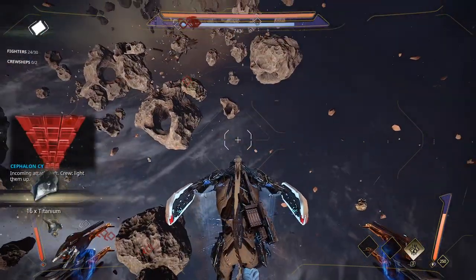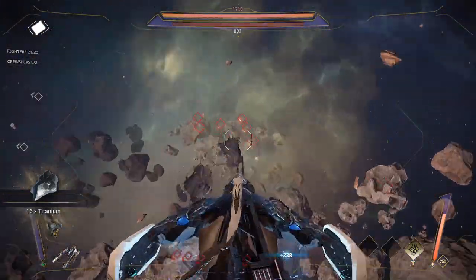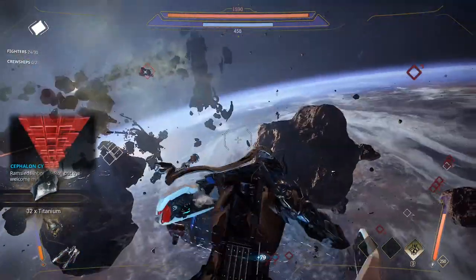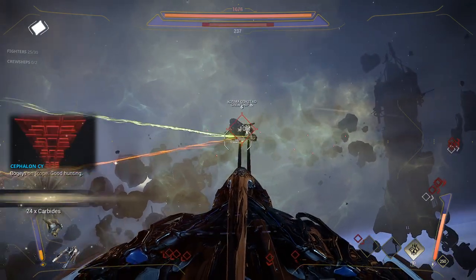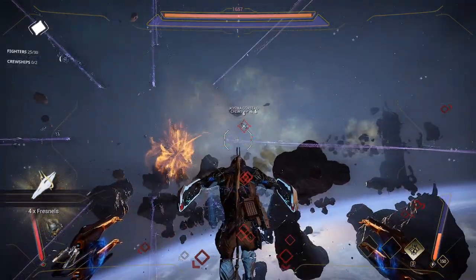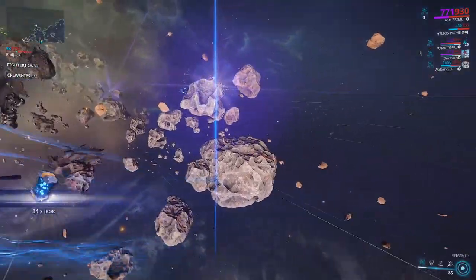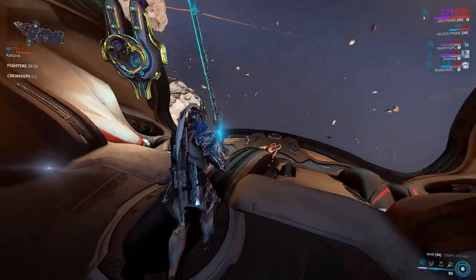Railjacks have multiple skills, and these skills are Railjack-based — so whoever's Railjack you jump on, that's what skills you get. To kill crew ships, you have to board them to destroy them. Currently I'm shooting out their engines — the engines have separate health from the overall ship — and eventually I'll have to board that one to get it blown up.